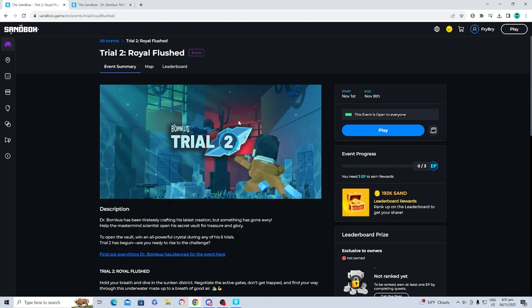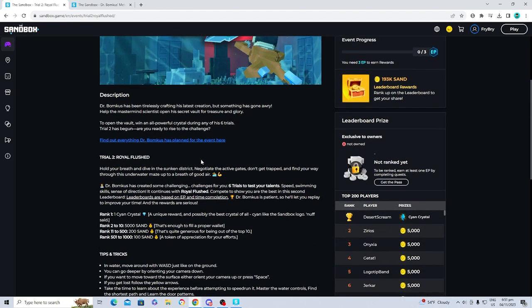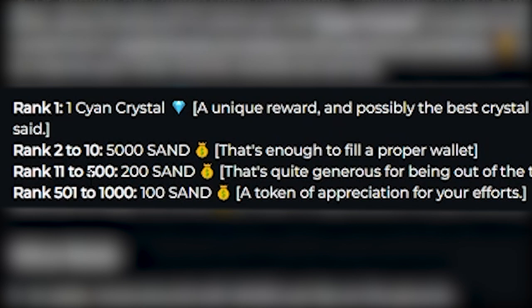Here is the page of the event — it's going to let you know everything you need to know. This is basically like a gigantic competition where you guys are able to get some pretty cool prizes. Here we have a bunch of different ranks and over here we have the prize list. If you're ranked number one you will get the Cyan Crystal, rank 2 to 10 gets 5,000 SAND, rank 11 to 500 gets 200 SAND, and rank 501 to 1,000 gets 100 SAND.